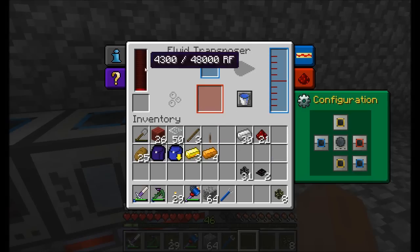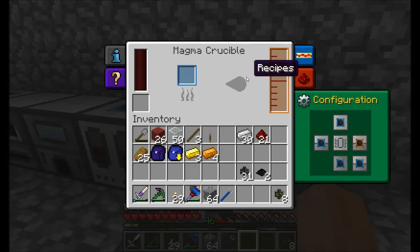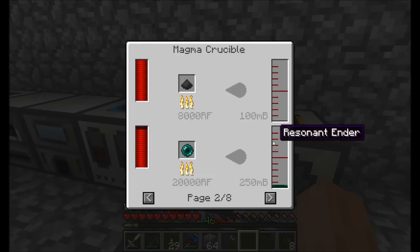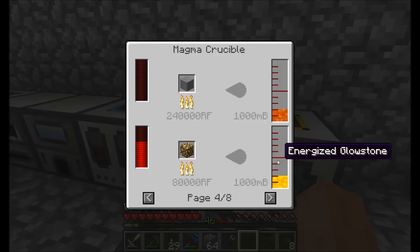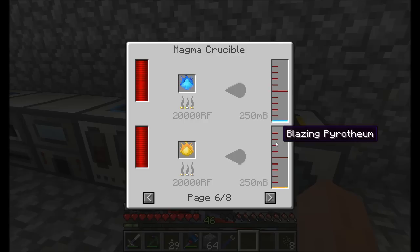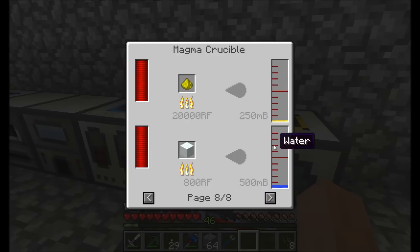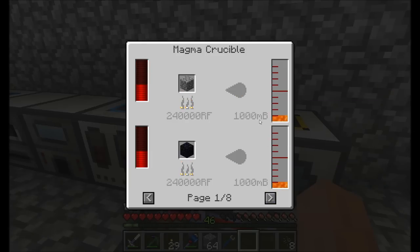Power should be flowing in perfectly. The magma crucible is able to melt down a lot of stuff — cobblestone, obsidian into lava, liquefacted coal, resonant ender. You also get energized glowstone, destabilized redstone, gelid cryotheum, blazing pyrotheum, and lots of other cool stuff from this machine.